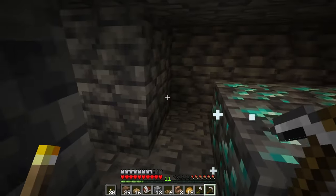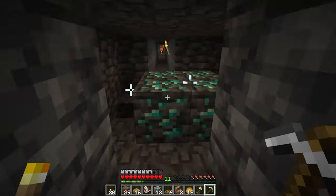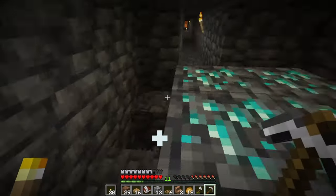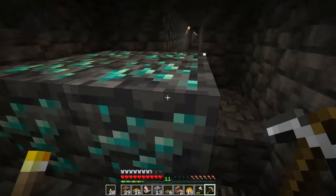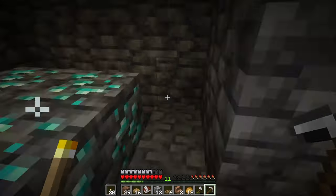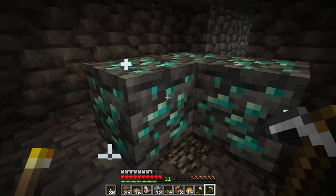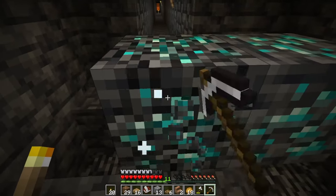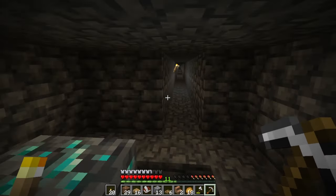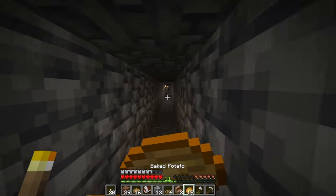I mined for quite a while and I only found four diamonds, but the version I'm playing in is 1.20.1 and the diamond distribution is not as good apparently. So we're just going to mine three of these pieces and make ourselves a diamond pick. And then hopefully eventually we'll get fortune and we'll mine the last one. Finally some diamonds I can actually use — and that's not just for show. You can't use your first diamond, you know, you gotta save that thing.